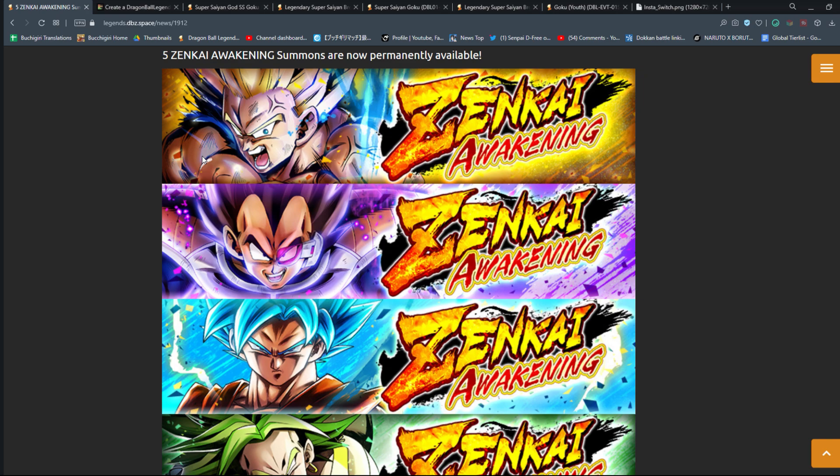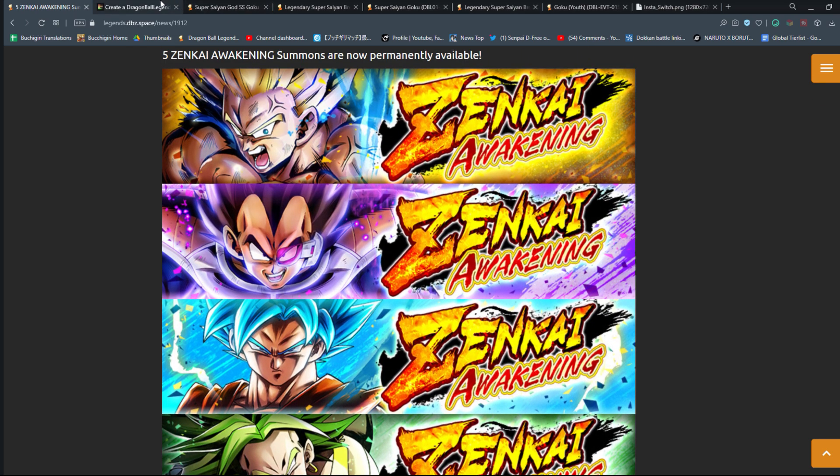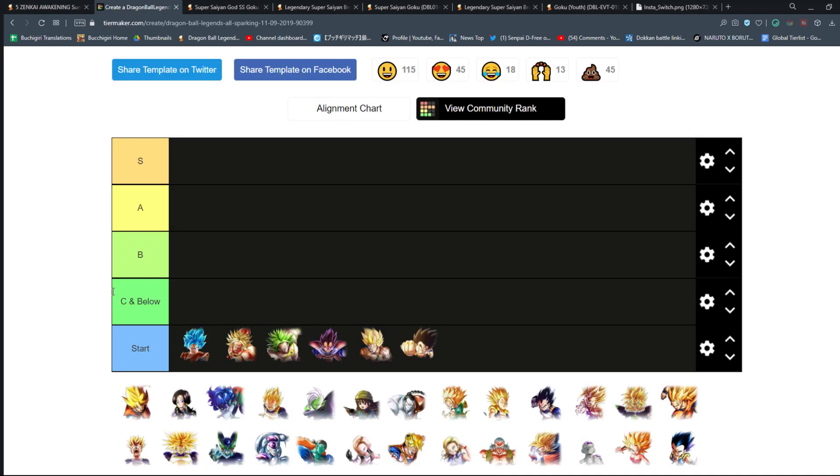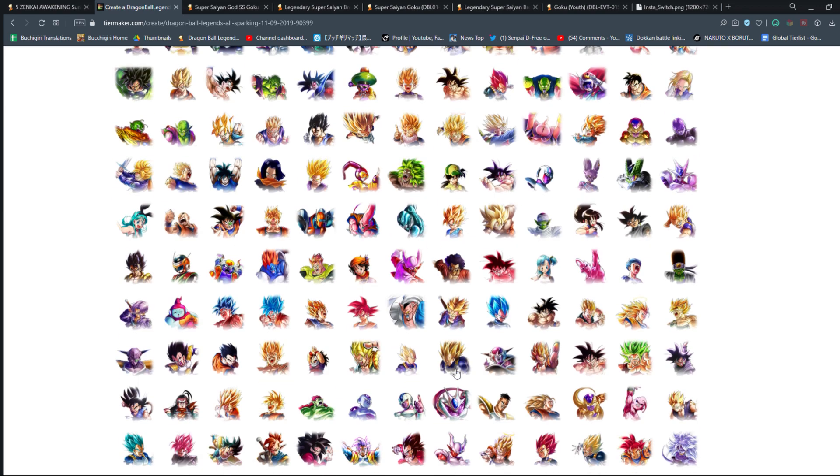Maybe you want to consider which ones you should prioritize — maybe you've been looking for this type of video already for the last couple of weeks. I thought it would be a fun topic to discuss, considering where all these units rank in a tier list of sorts and where you should be prioritizing them. If you want me to come back and add the other 20 or so Zenkai characters to this list, if we hit our like goal of 3,500, I'll do it.